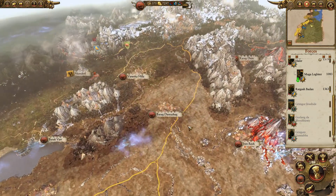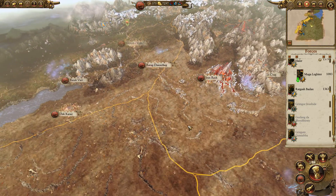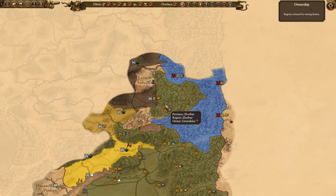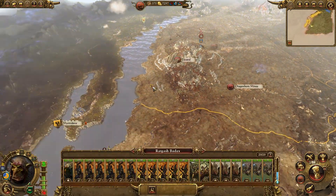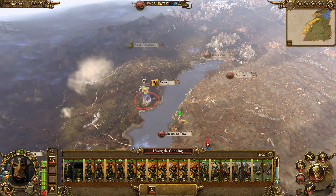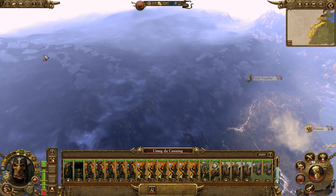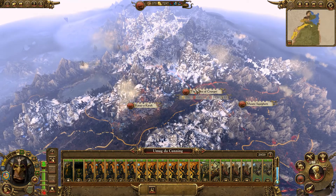Welcome back guys, Slow Bacon here, and welcome back to episode number six of our goblin-only Greenskin campaign. Quick recap: we have secured the Badlands. There's a bit of dwarf action happening up here - we just confederated with the Bloody Spears a couple of turns ago. We want to try and get rid of the rest of these dwarfs, so that's really our focus. With our two southern armies we're going to jump across and start dealing with the Border Princes, try and wipe them out and push more towards the Empire. We don't know where Chaos is, but Chaos is going to be an issue for us.